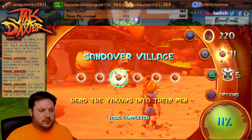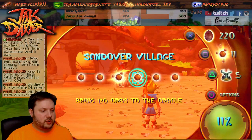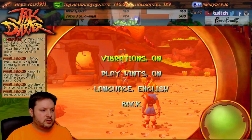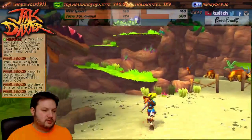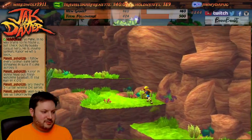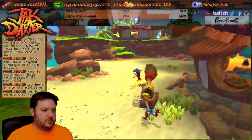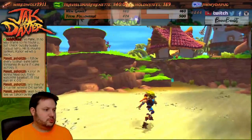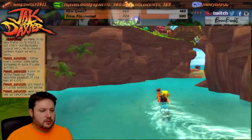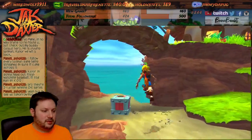All right, what do we got? We've got a lot left — 90 orbs to your uncle, my orbs to the mayor, 120 orbs to the oracle, 120 orbs to the free skin. So it's really just do this and get stuff. Something back here — nice!